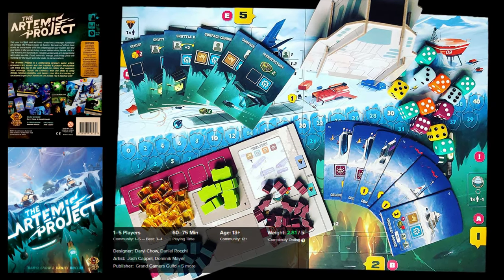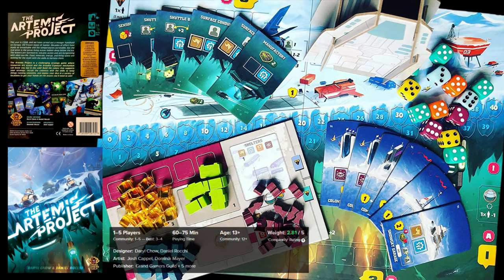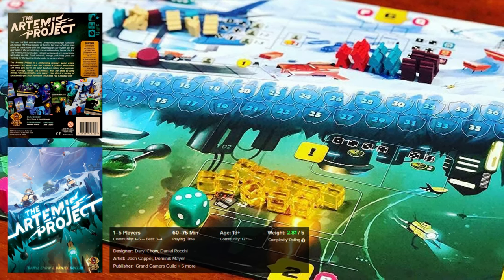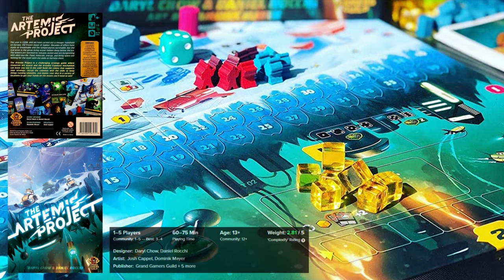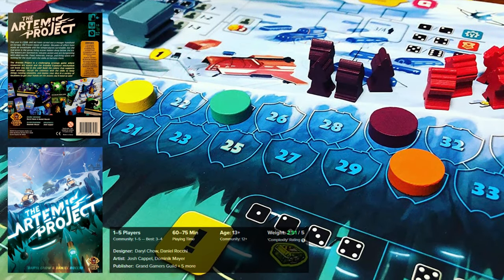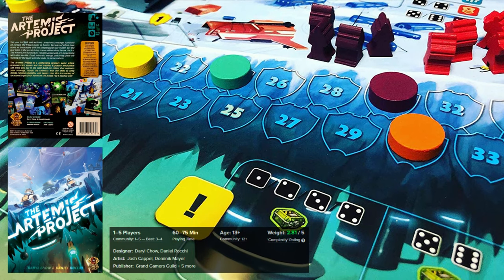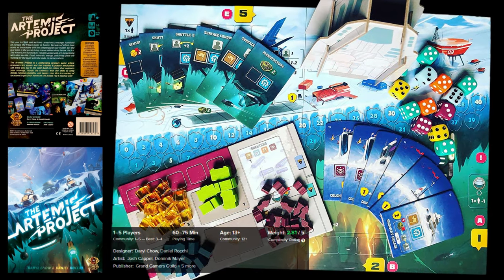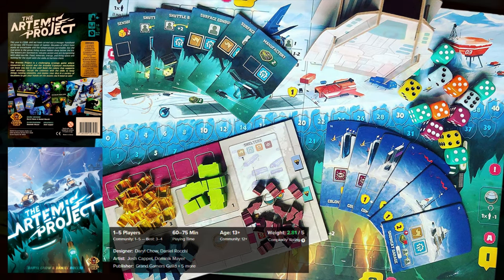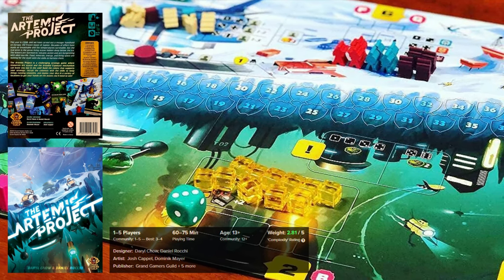The Artemis Project is about establishing and expanding colonies in the deep interconnected web of sea teeming with alien life beneath the moon crust of Europa — that moon in our solar system. In this game you must build outposts, harvest resources and explore the underwater environment while facing various challenges such as hostile sea life and the arrival of different types of other colonists. The game involves dice placement, engine building, bidding for buildings and going on exploration to earn rewards.